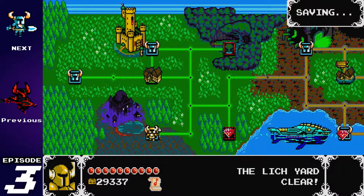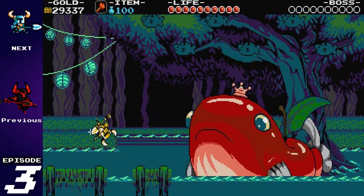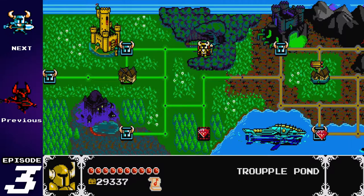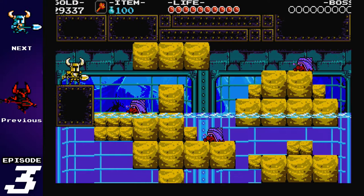Shovel Knight, you have earned yourself a very well-deserved rest. Defeating the Lich Yard, Specter Knight, Pridemore Keep, and King Knight will open up the next batch of stages: the Explodatorium — the Lair of the Plague Knight — the Iron Well, which is the Lair of the Treasure Knight, and Lost City, which is the Lair of the Mole Knight.